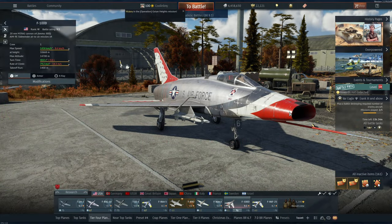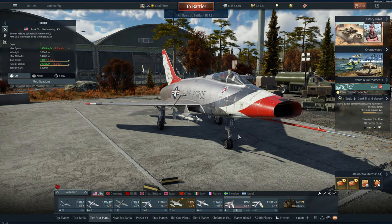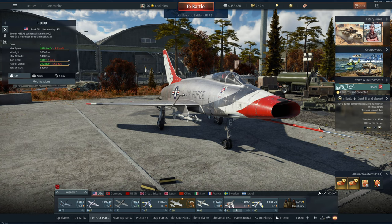Let's finish in the hangar. Honestly at 9.3 BR I'm kind of impressed by this. You're going to be facing a lot of planes without countermeasures, and these aren't AIM-9Bs like in the French F-100D — these are AIM-9Es. They track better, better seeker head, faster, better range. Whereas with AIM-9Bs you'd shoot from two kilometers, you can get them from around three kilometers with these. At this BR if you catch people by surprise they're not maneuvering. It's a really nice plane — I think it's going to be good at 9.3 BR. Thanks guys, like, comment, subscribe!